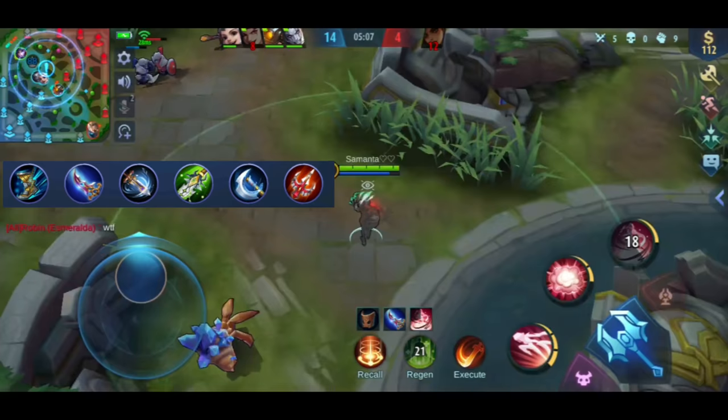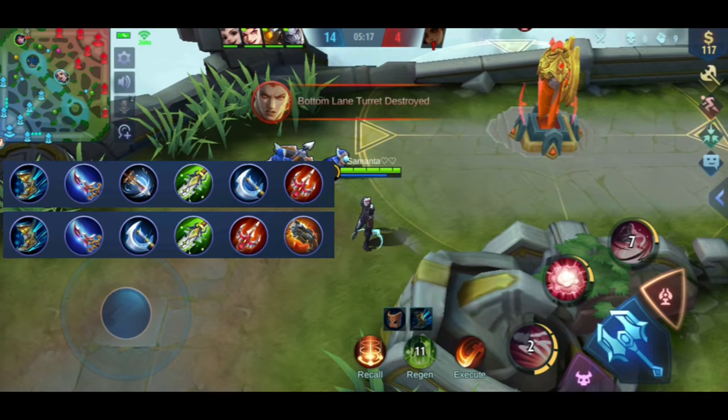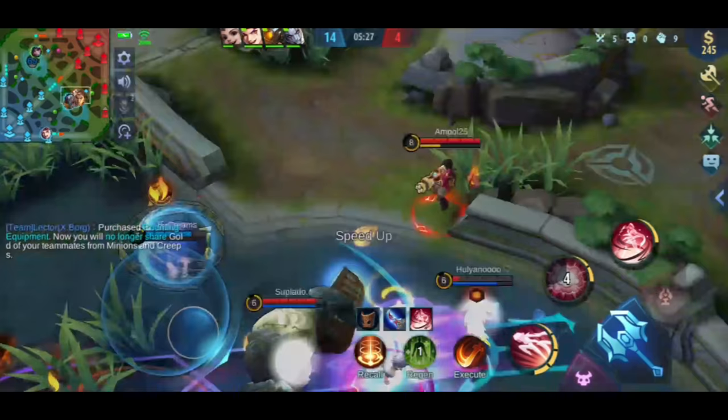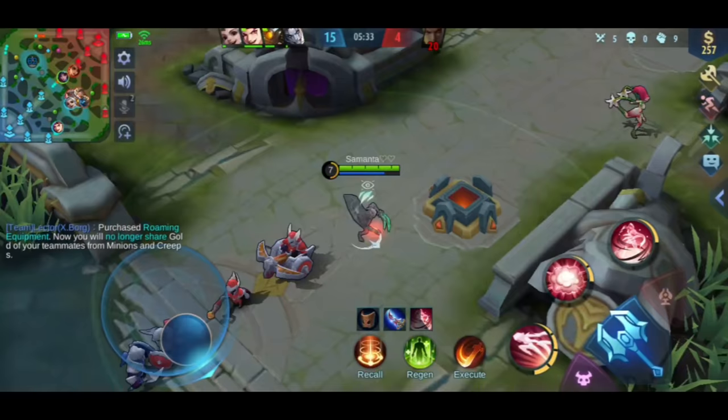When it comes to the item build, this is the build I used in this game — it's good for additional burst and movement speed. But if you want more damage, you can add Berserker's Fury. The good thing about Berserker's Fury is that when you land a critical hit, your damage increases by an additional 5%. And even though the backstab from Natalia is not a normal critical, it is still considered a critical, so when you backstab with Berserker's Fury, your damage increases by 5%.